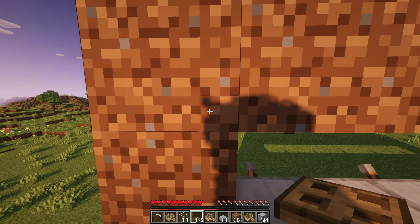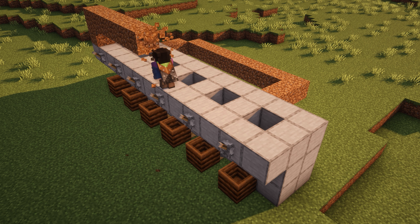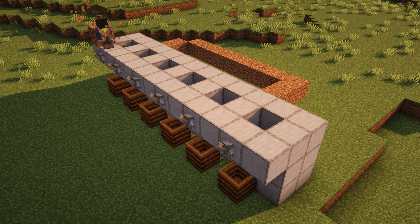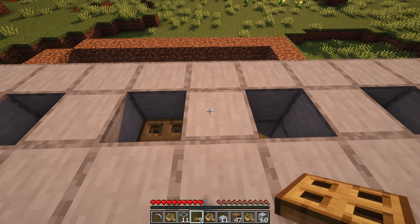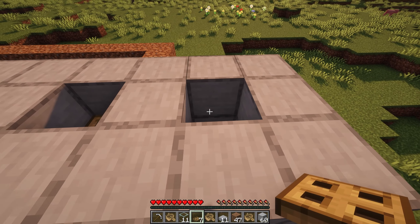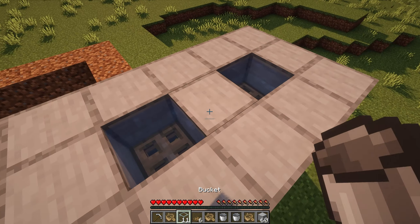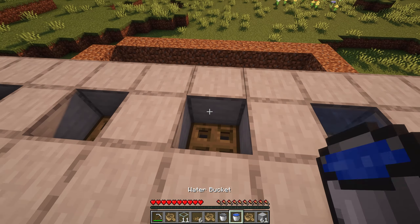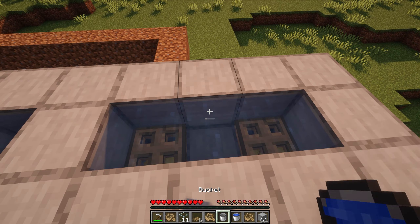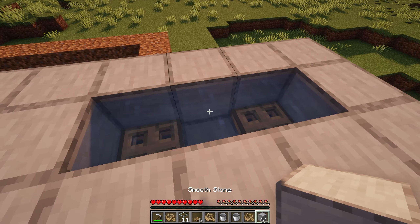Once they are all in, break all the dirt on the top level. Place trap doors at the bottom of the top block in each hole. Fill two holes with water and break the block in between to make an infinite water source. With this water, fill the other holes. Once you are finished, place the block back between the two water sources.